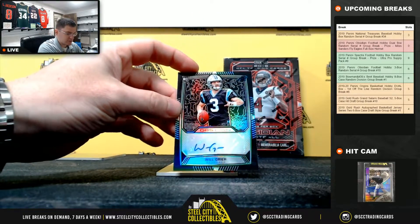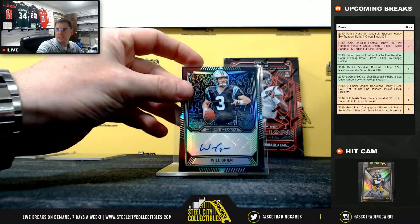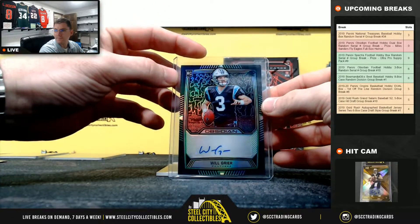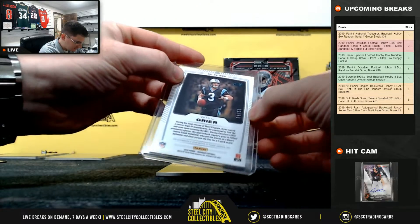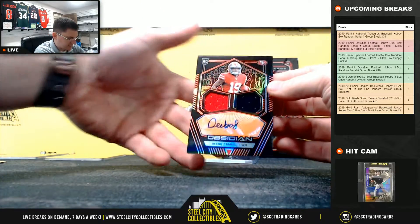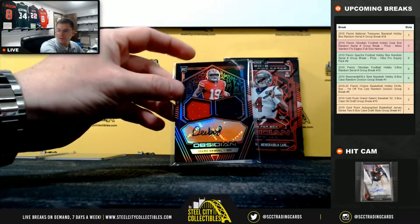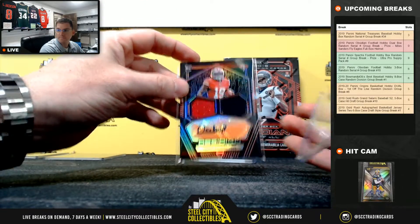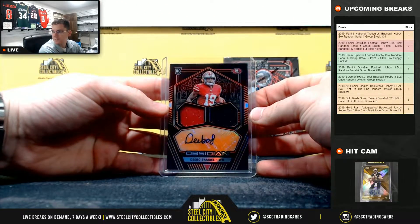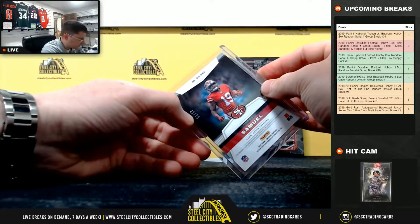Will Greer — he's getting the start this weekend, they benched Kyle Allen, so it's Will Greer time. 28 of 50, so eight. And Debo Samuel orange etch dual jersey auto — did you see that whole thing with Trevor Lawrence for next year? That's 22 of 75, two.